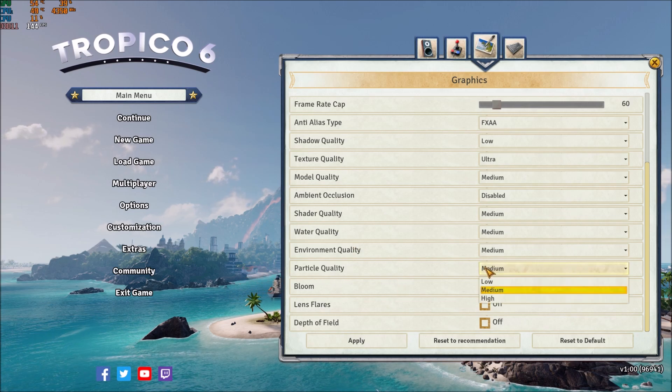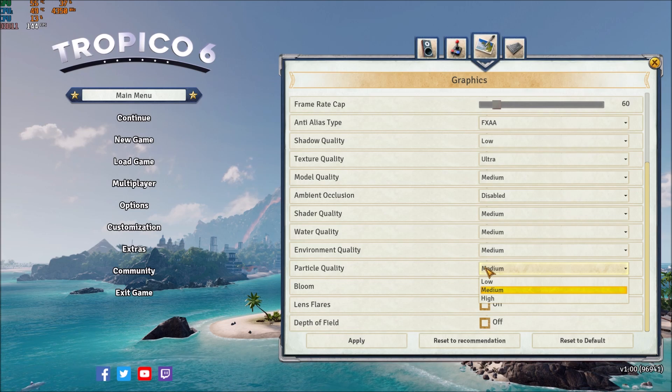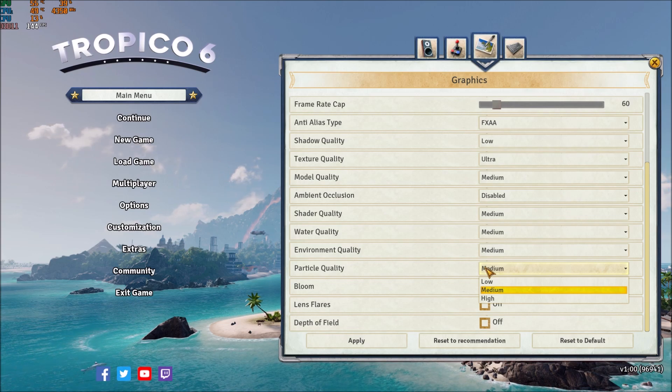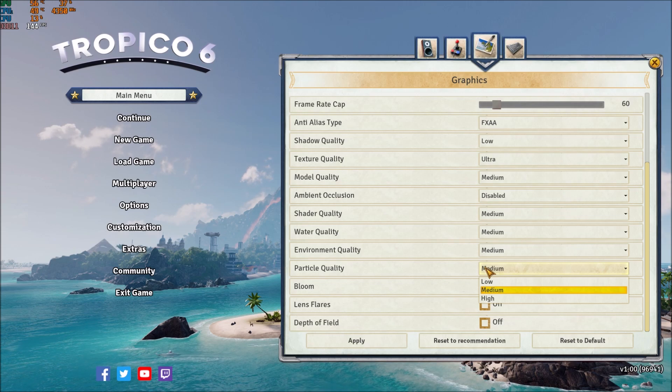Particle quality — this one matters more if you see something like a fire or particles moving in the game and you're getting an FPS drop. That's probably because you're having trouble running it. So just lower your particle quality to low. But if you don't have any issue with it, just go with medium.